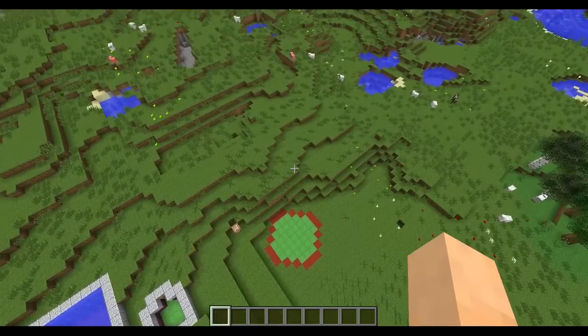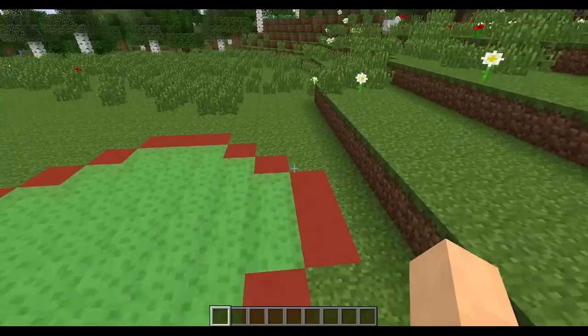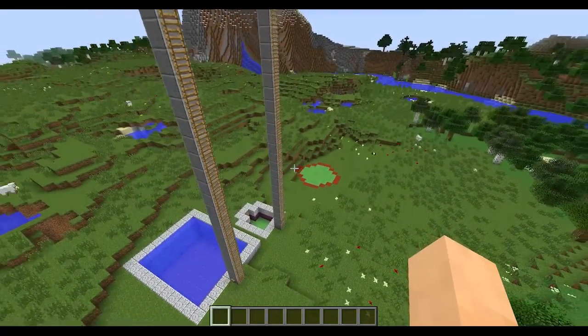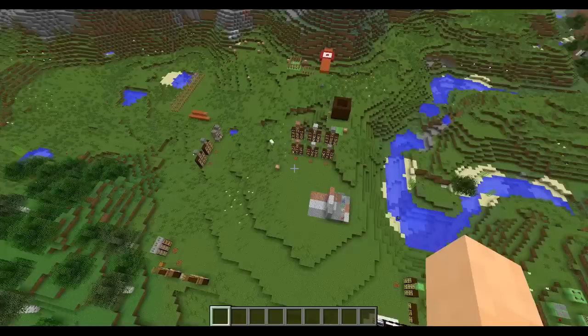If you fall from really high but hold the jump button, you will instantly do a normal jump and can jump off of there. So if you don't want to bounce that high, just hold the jump button. These mechanics might change in the future, but right now it's still pretty impressive — being able to jump that high from ground level by bouncing is insane.